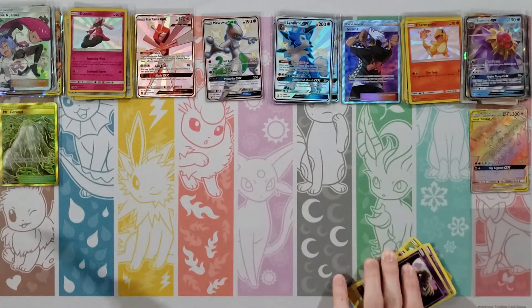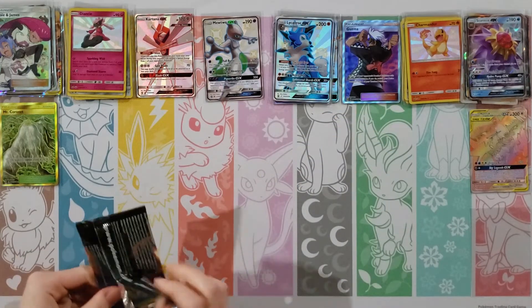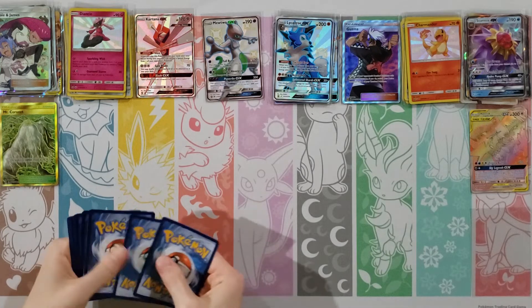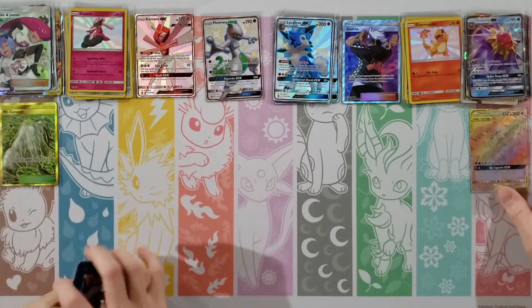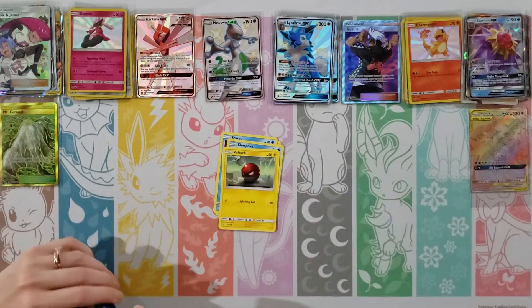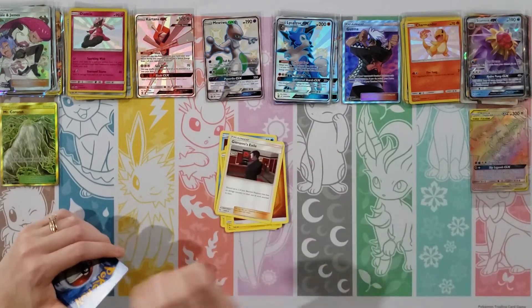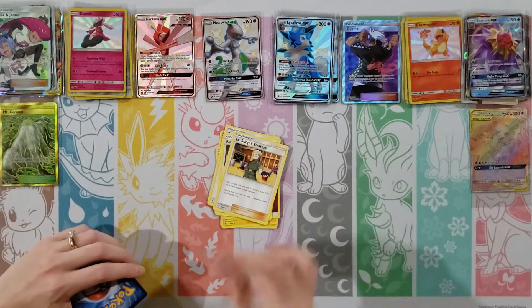Paras, Psyduck, Charmander, Magikarp, Slowpoke, Darkness Energy, Misty's Gym, Charmeleon, Brock's Grit, and a Shiny Charmander! And another Shiny Charmander! You are killing it — really hitting, at least the normal shinies. Let's get this Charmander out of the way.